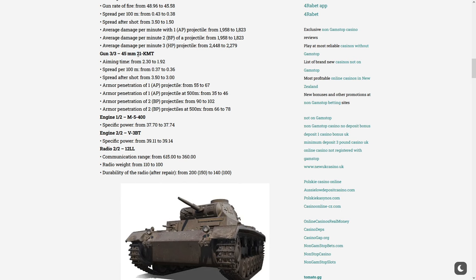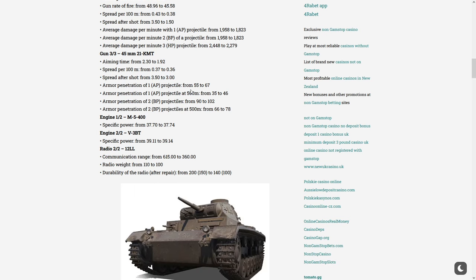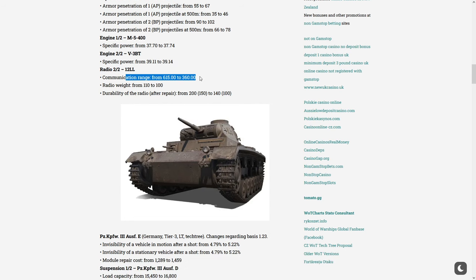Next, the 45mm gun — this thing has so many guns! The aiming time went down, accuracy went down, after-fire bloom went down, armor penetration went up, penetration at 500 meters went up. Same changes apply to the APCR rounds at 102mm for tier 3. More horsepower per turn — 39 horsepower per turn — and communication range also decreased from 6.15 to 3.6.